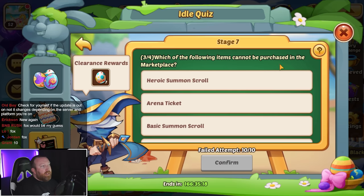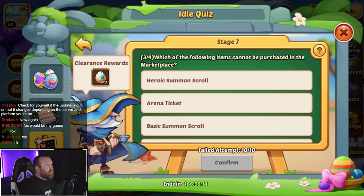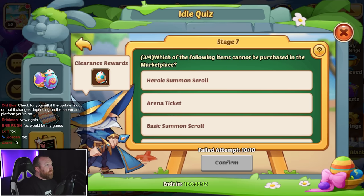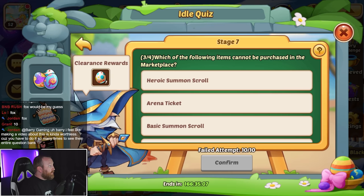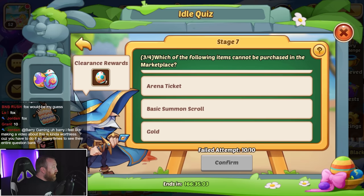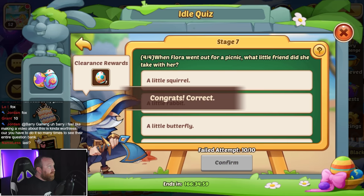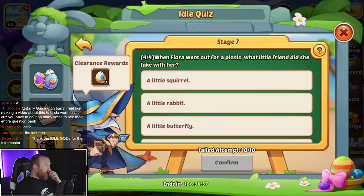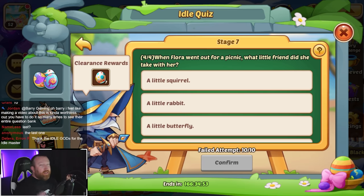Which of the following items cannot be purchased in the marketplace? Summon scrolls — basic gold cannot be purchased here — so that is the answer right there. We're probably going to go through more questions than just what you guys are seeing on YouTube in the description.